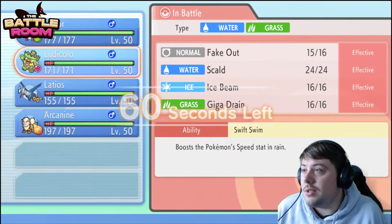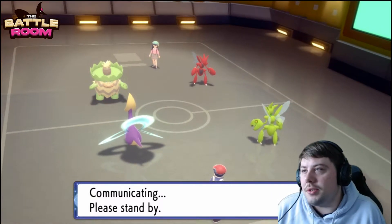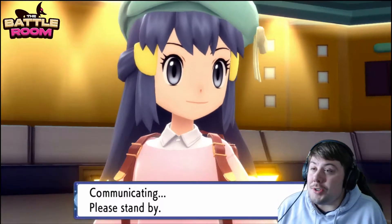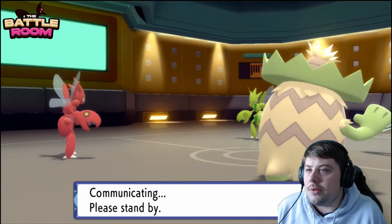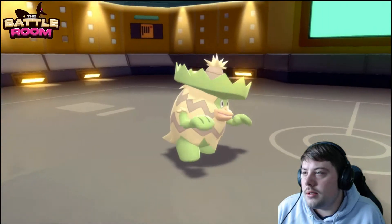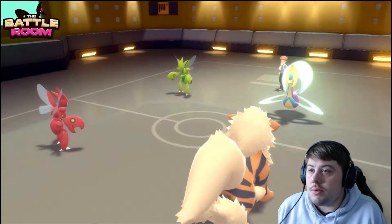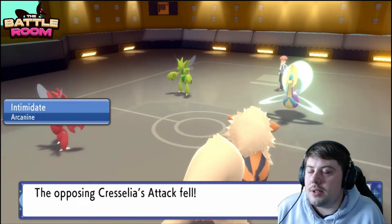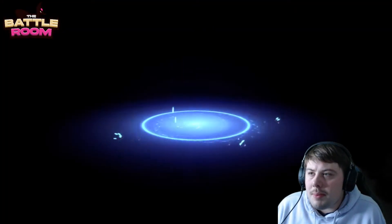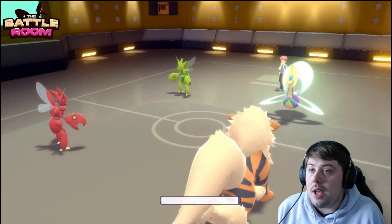I'm just going to do damage onto Cresselia and switch into Arcanine. I need to prioritize dealing damage; I don't want Rotom-Heat switching in without me having damaged Cresselia first. One good thing: Cresselia no longer gets Icy Wind, so Arcanine won't get slowed down and I'll be able to spam Snarls. Arcanine comes in — Scizor could switch out, likely into Rotom-Heat. Cresselia just goes for Calm Mind again. This should be a free X-Scissor on Cresselia.